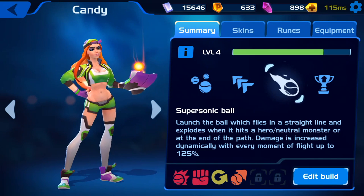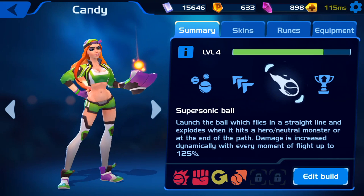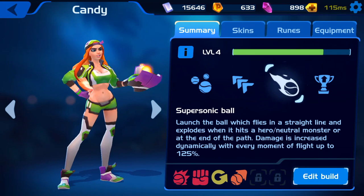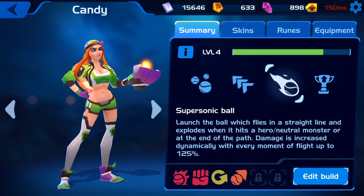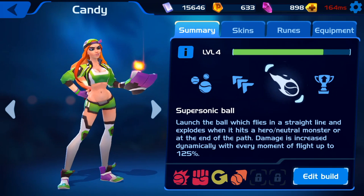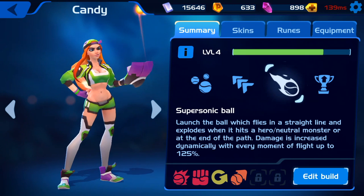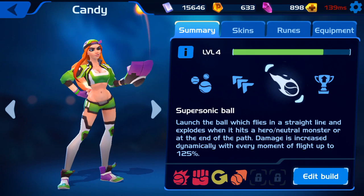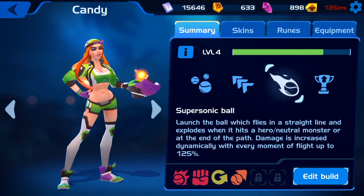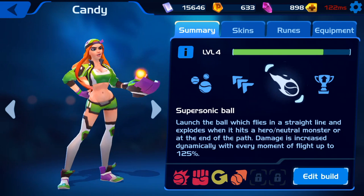Her last ability is a Super Sonic Ball which is extremely hard to master but highly effective. Essentially you throw one ball in one direction extremely far, and the farther the target gets hit the more damage it does. So if you can aim very well and hit something further away it will do more damage versus if your target is closer. This does a lot of damage particularly when you start to get around level 6, 7, 8, and obviously 10.